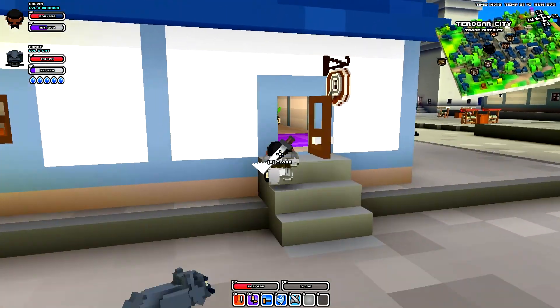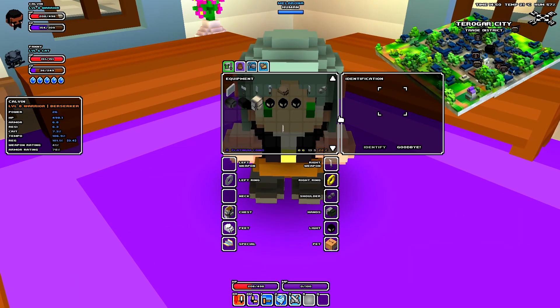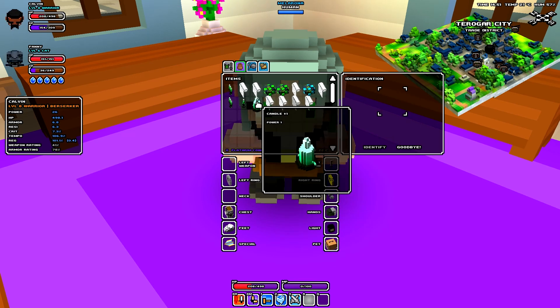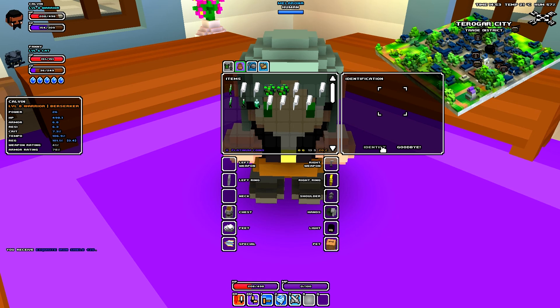The directory shop is pretty straightforward — you go in and it will give you information on specific objects. Objects that are unidentifiable go in here and it will tell you what they are. As you can see, it's going to cost two coins to identify what this item is.